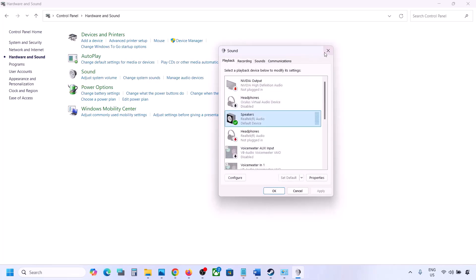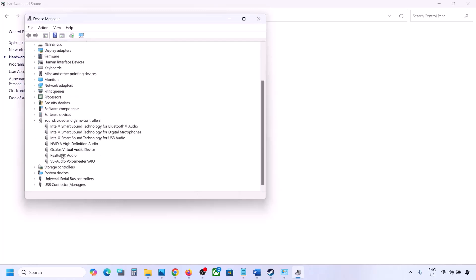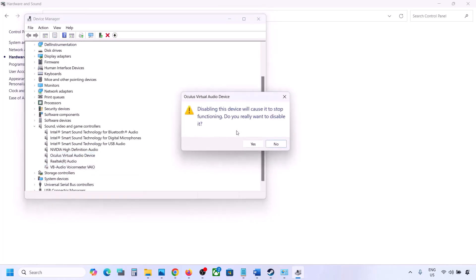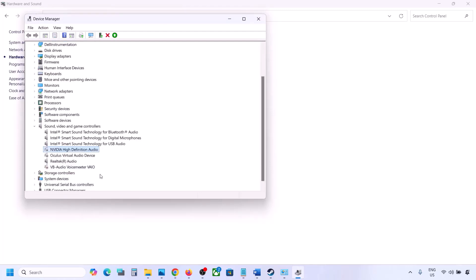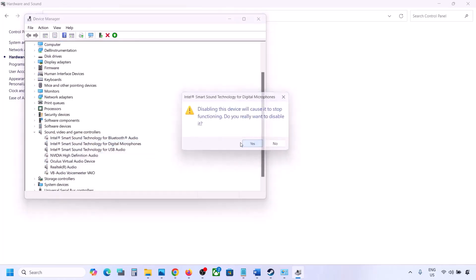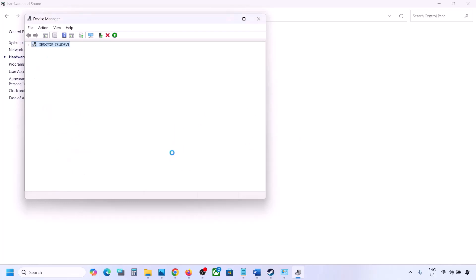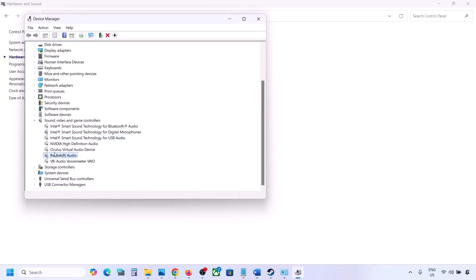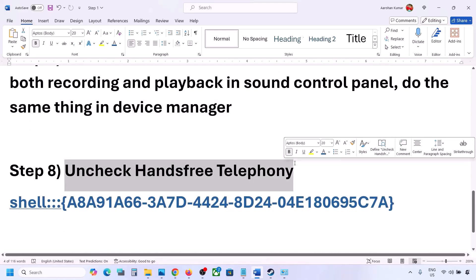You can do the same thing in Device Manager. Right-click the Start menu, go to Device Manager, expand 'Sound, Video and Game Controllers'. Right-click any audio device you are not using — such as Oculus or Nvidia audio — and disable it. You can always re-enable by right-clicking and selecting Enable. Make sure to restart your computer after this, and confirm only your speaker remains enabled.